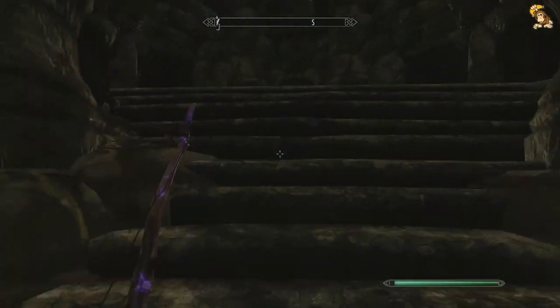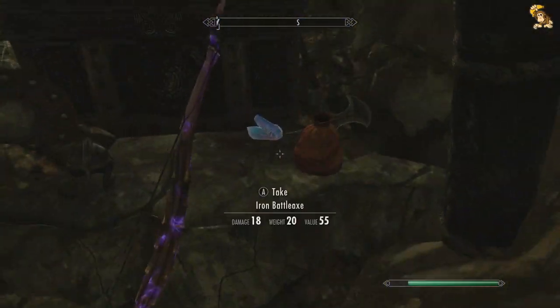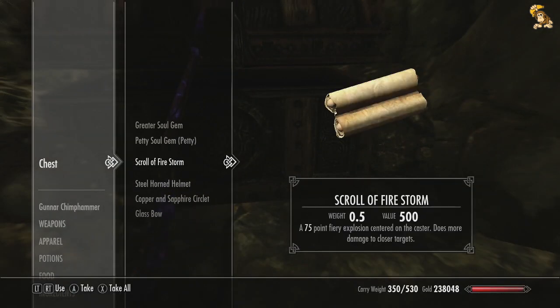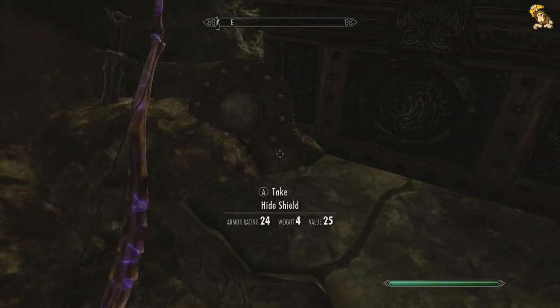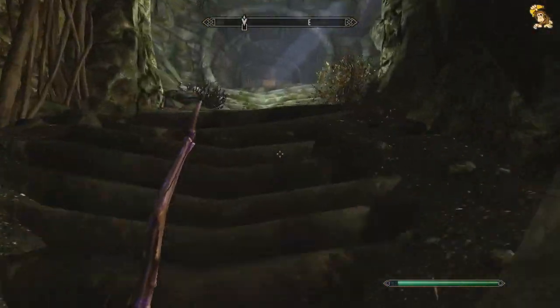But before we go, as you can see now, the secret door that's just behind us has now opened up. So we can now get some goodies for our work - like some gold, some gems, a scroll. It's not a bad little haul to be fair. And then we've got to make it back out of this place.